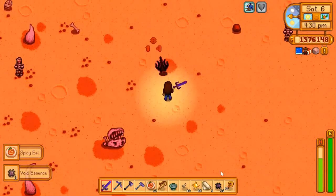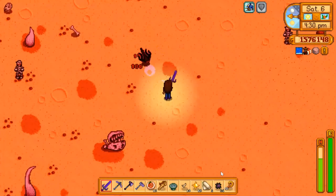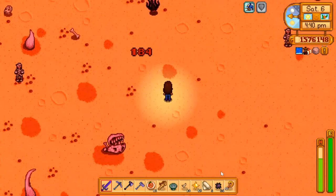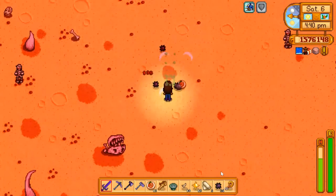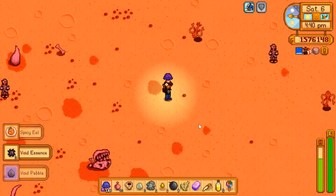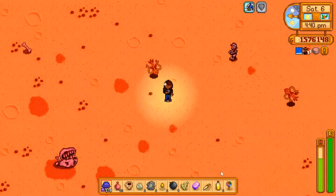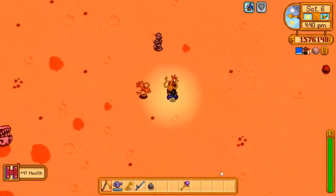This creature that drops the void pebble — gosh, he's hard. My goodness, how many hits does it take to kill him? Yes! Got a void pebble — nice! I'll take one more mushroom, better be safe than sorry.